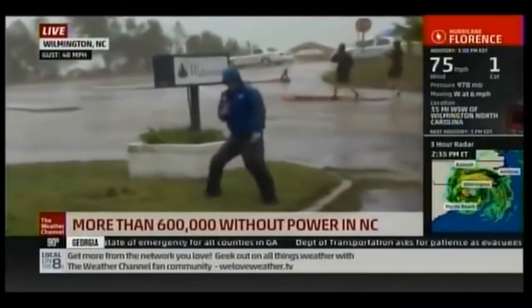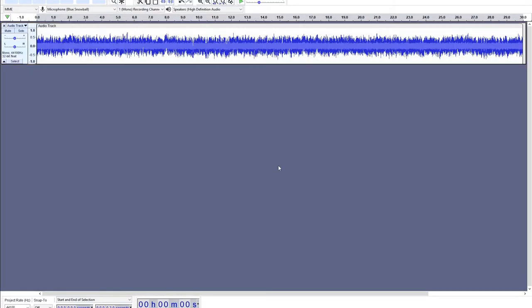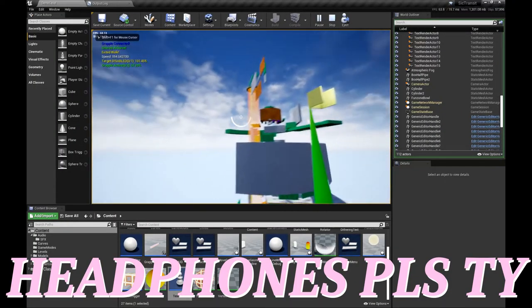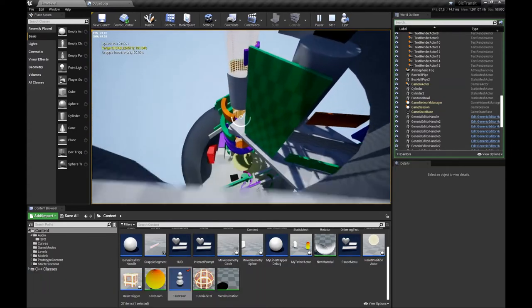First I decided to try to add some nice wind. It's just some noise I generated in Audacity with a low-pass filter. The volume scales with your speed, and as a nice touch, I spatialize it based on your velocity and the direction you're looking. And once I had that in, I was feeling pretty confident.